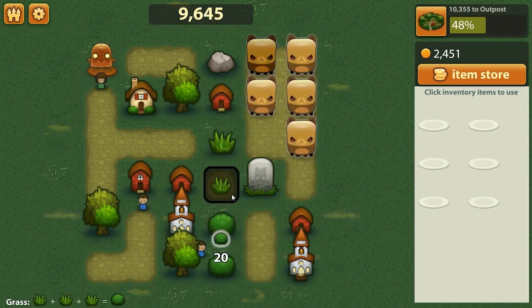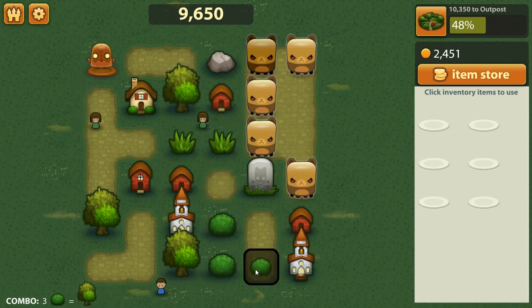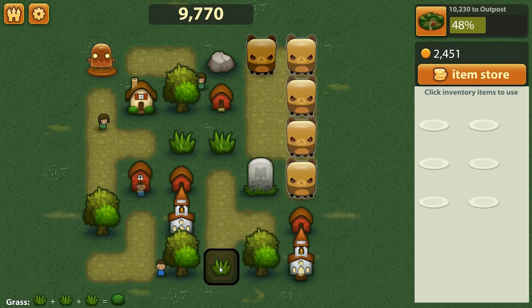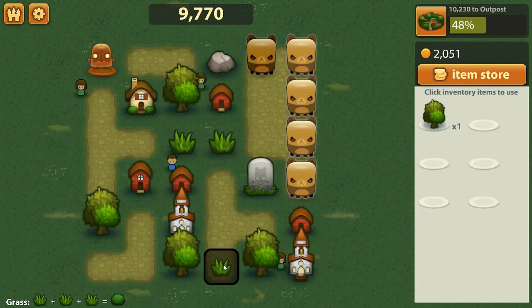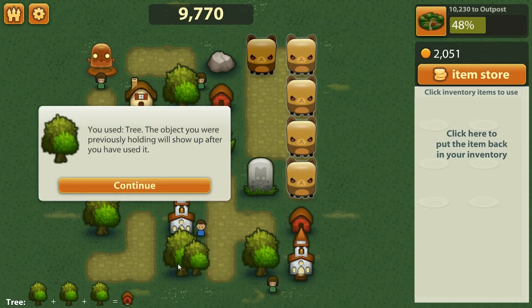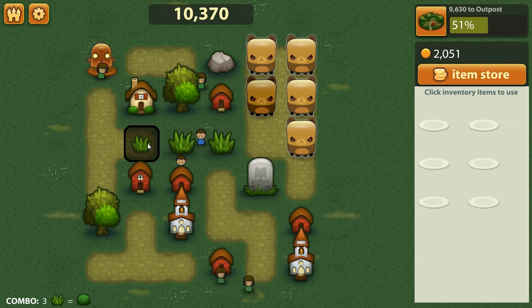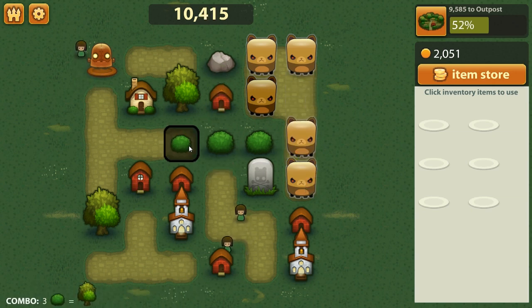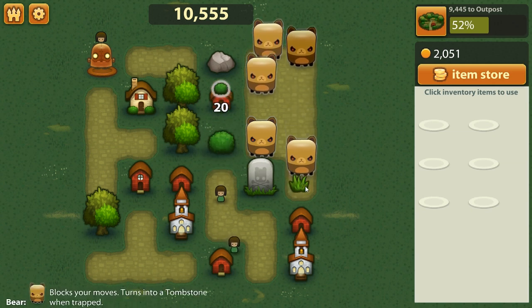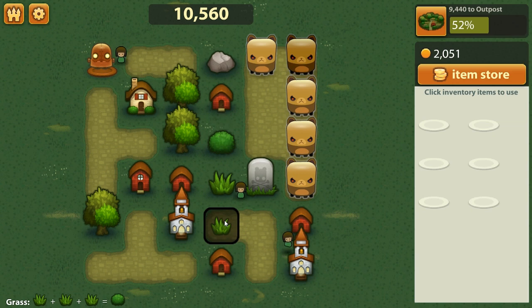Mostly just trying to set high scores. There is some persistence to the game. We could actually go to the item store and just buy a tree, for example. There's a limited amount of stock, and they restock after a certain number of moves. But there's also kind of a Farmville element to this game which people are going to absolutely hate, I feel. In some situations I want to get these guys split up as much as possible.